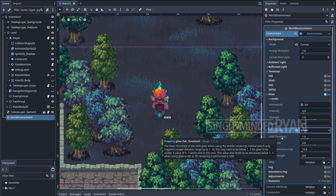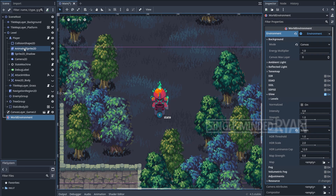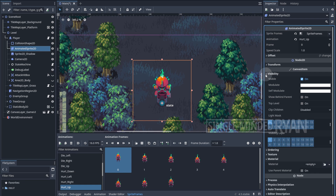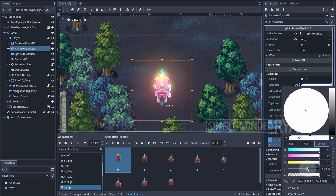Pay attention to the HDR Threshold — any color with an HDR value higher than the threshold is going to glow. To show how it works, I'll select the AnimatedSprite2D node of my player character, go to Visibility, and change the modulate color. Increasing the intensity value to around 2, you can see the entire sprite starts to glow. This is how we make the entire sprite glow.